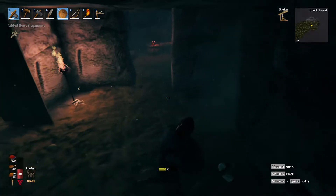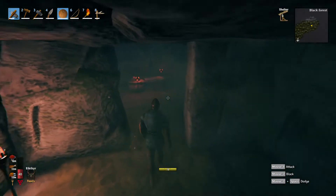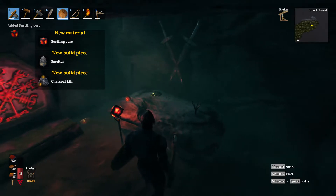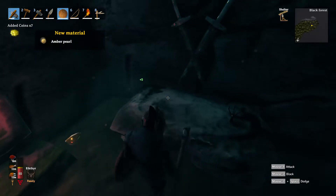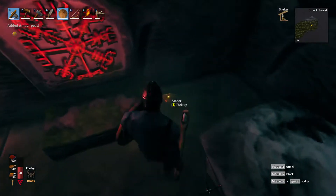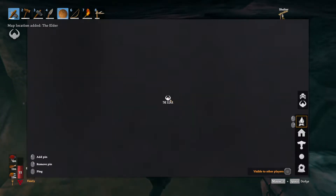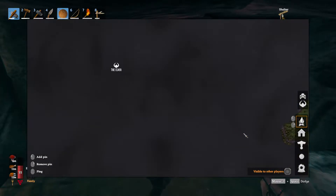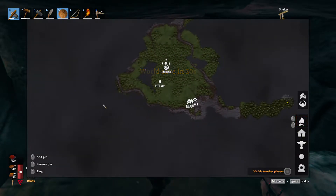Each tomb is different — no two are going to be exactly alike. Some could be as short as just one room, done. Other ones will have these spawners which you want to take out. Also, the other thing is, each one has a chest — these are the surtling cores. This allows you to build the smelter and the charcoal kiln. We get some amber and some gold. They always have like some wealth in here. And this tells you the location of the Elder, though we're a ways away. Much like the deer god, there are multiple altar locations.